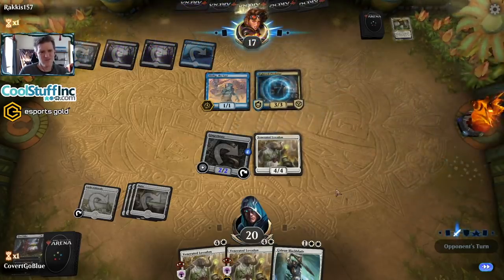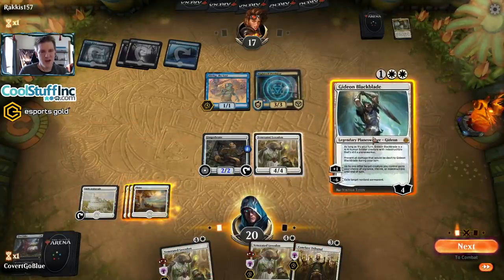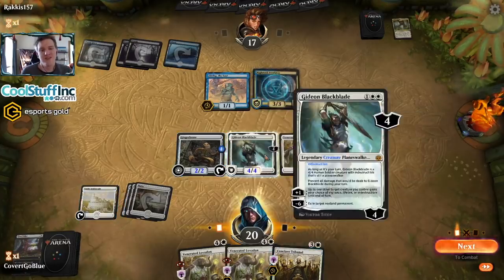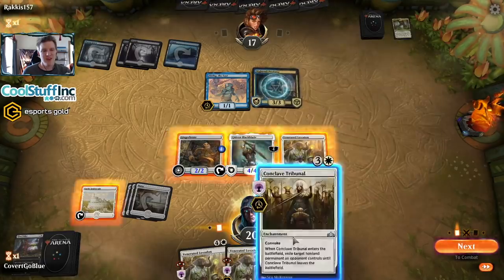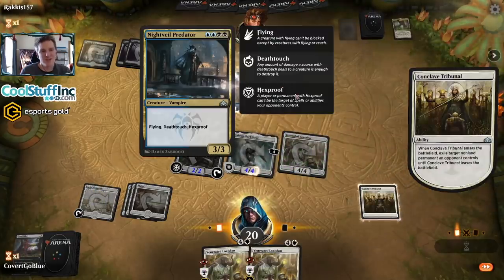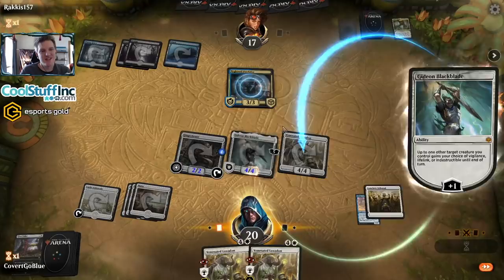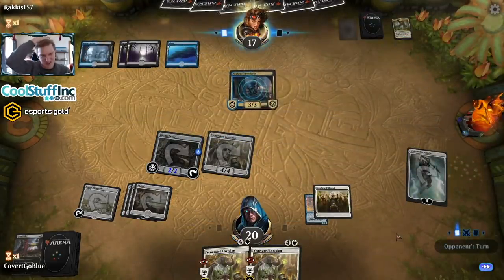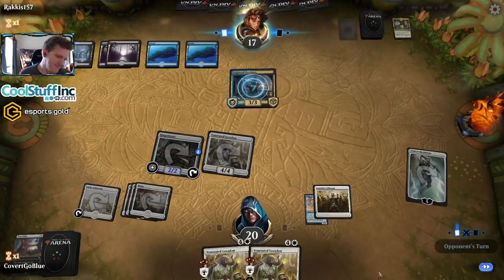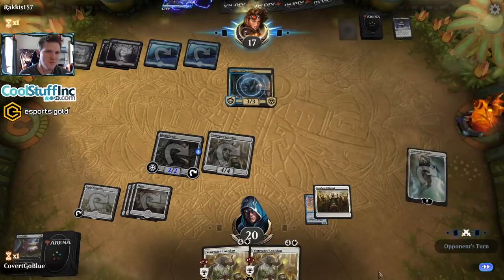It's a Nightvale Predator - sure, whatever. So I can do a pretty cool trick - I can give this vigilance... but I'd have to tap this to attack so that's the way it goes. I could give it vigilance and attack but if the opponent blocks it, which I'm sure they plan to, it's a problem. Oh well, I should have offered the trade anyway to the Nightvale Predator - it's gonna trade with something someday. At least this gets the predator attacking the Gideon. Cauldron's Feast - no creatures. Fibble Fib gets shuffled back in the deck if they try to remove it.